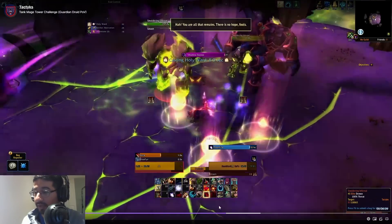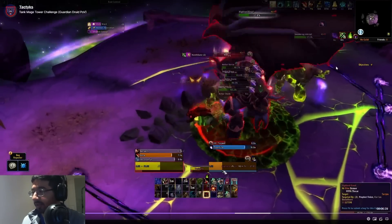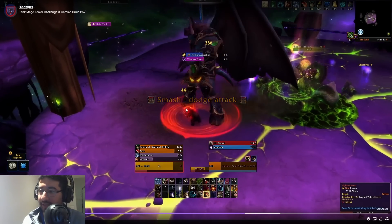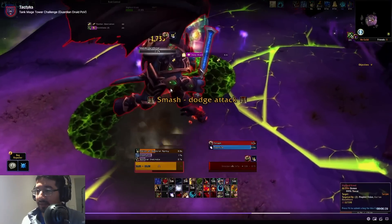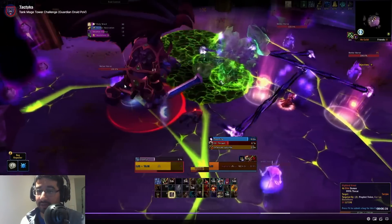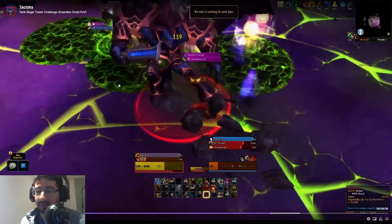In terms of the new mechanics in phase two: the beams just run across the center of the room and push you back when you touch them. You can stay on the outside and run around them, or if you have a bit of move speed you can walk directly through them — the knockback is minimal. With Feral Affinity, you can just W-key right through the beams. Without it, you get pushed back a decent amount more, but Feral Affinity makes it very easy.